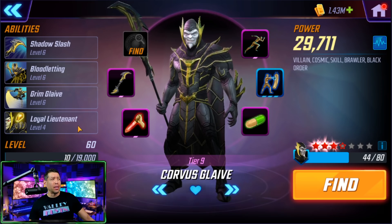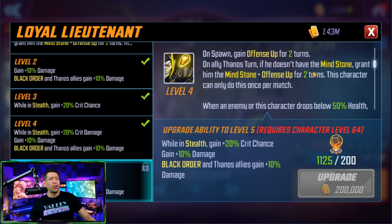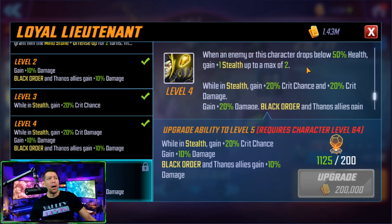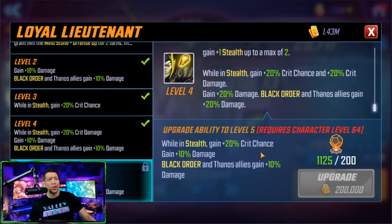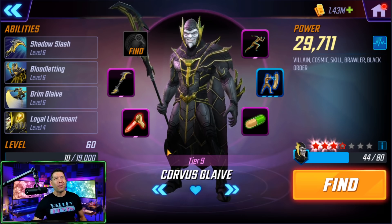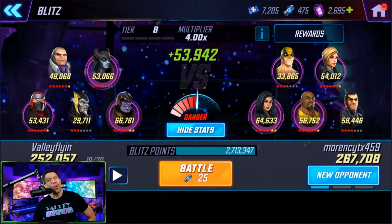His passive: on spawn, Offense Up for two turns. On an ally Thanos's turn, if he doesn't have the Mind Stone, Corvus grants him the Mind Stone and Offense Up for two turns — once per match. When an enemy or Corvus drops below 50% health, he gains Stealth, up to a maximum of two stacks. While in stealth he gains 20% critical chance, going up to 40% with the T4, plus 20% extra damage — 30% with T4. Black Order Thanos allies also gain 20% damage, 30% with the T4. This is definitely a T4 I want — so the basic and passive for Corvus, plus Proxima's basic.